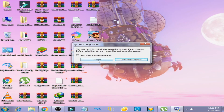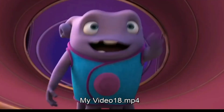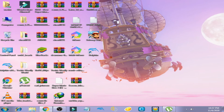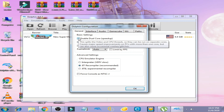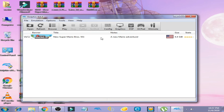Now restart your computer. After restarting, open Dolphin Emulator, go to Config, check the option again, click OK, and test your game on Dolphin Emulator.